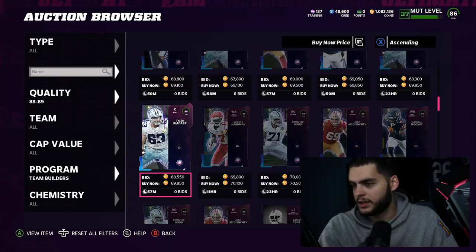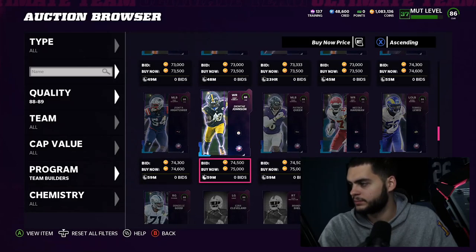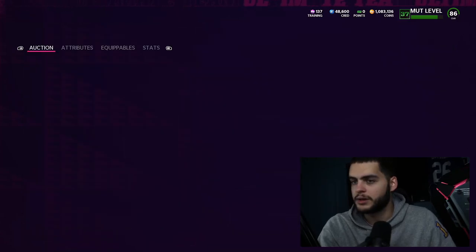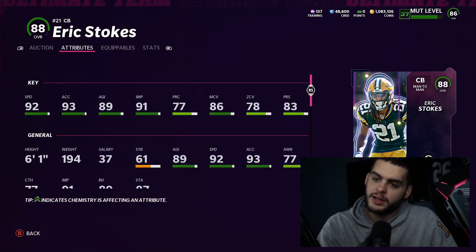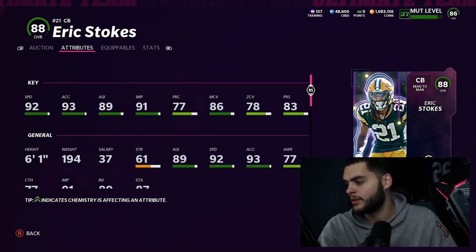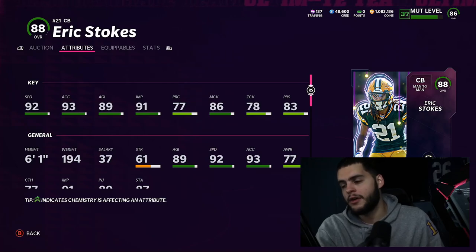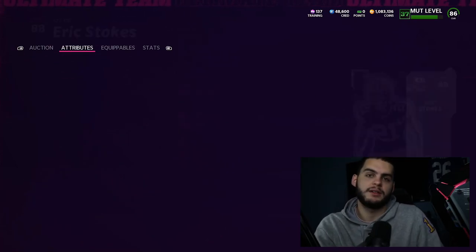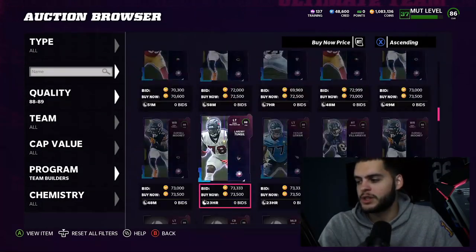Eric Stokes — extremely athletic, 92 speed corner, 93 acceleration. I wish his actual coverage stats were better, because powered up even with the strategy card you're not going to get him to 90 man coverage. So he's going to be a really budget cornerback — a budget threshold corner with that speed on a budget team. That's where we're going to find the use for him.